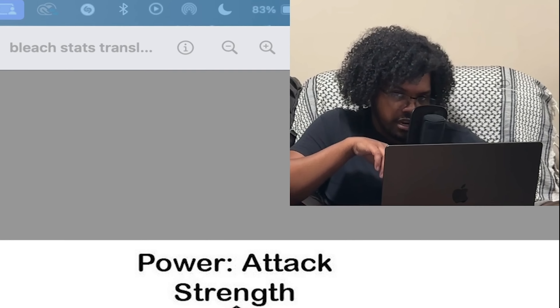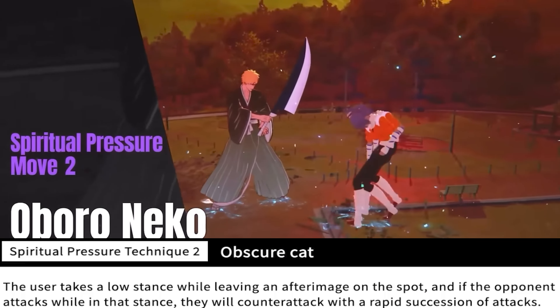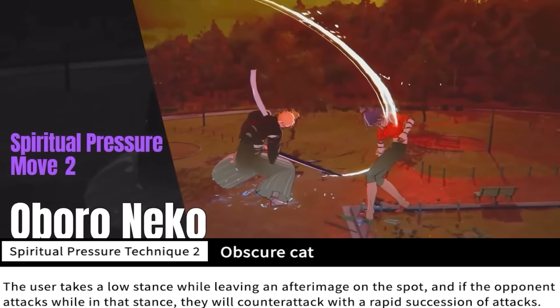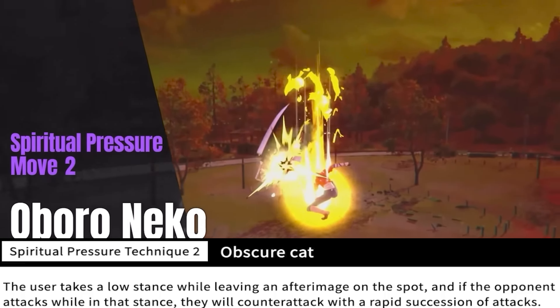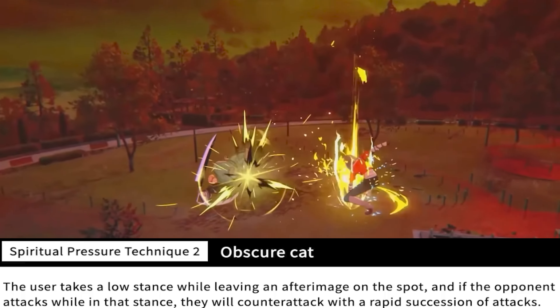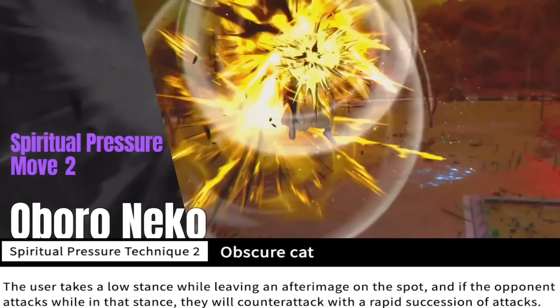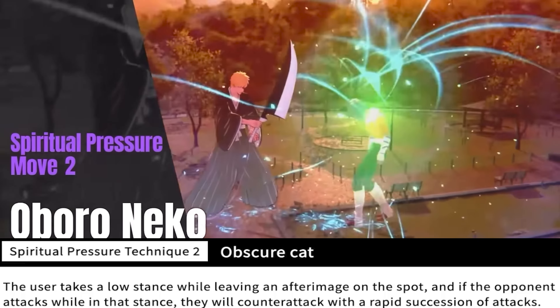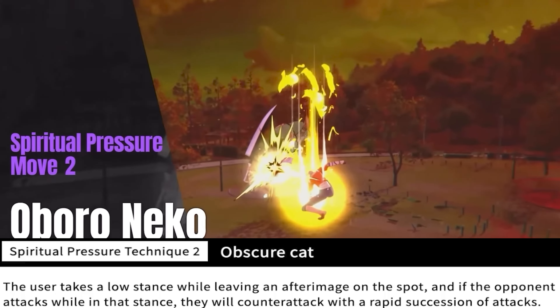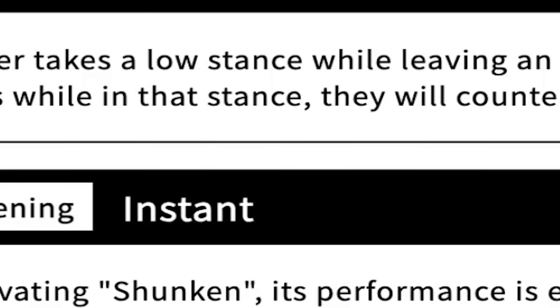The next thing shown is Aboro Neko — the Obscure Cat — which is her counter. She kind of goes a little woozy: the user takes a low stance while leaving an afterimage on the spot, and if the opponent attacks while in that stance, she will counter with a rapid succession of attacks. She goes into a counter stance and if you hit her, she counter-attacks you. Pretty straightforward, honestly — though the attack itself is very flashy.